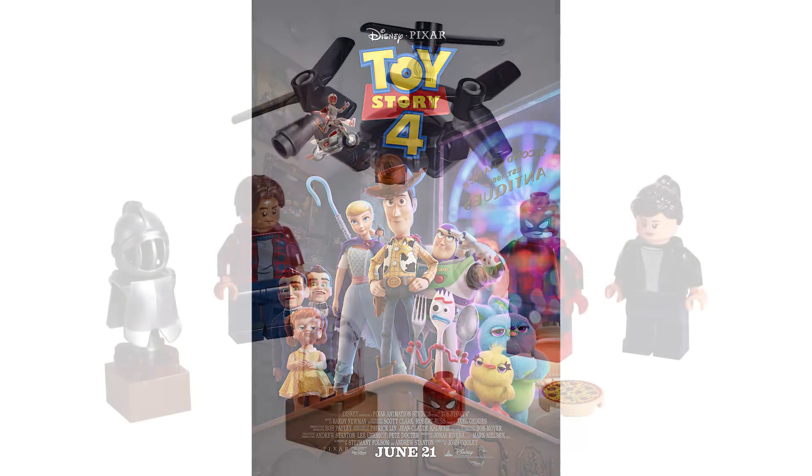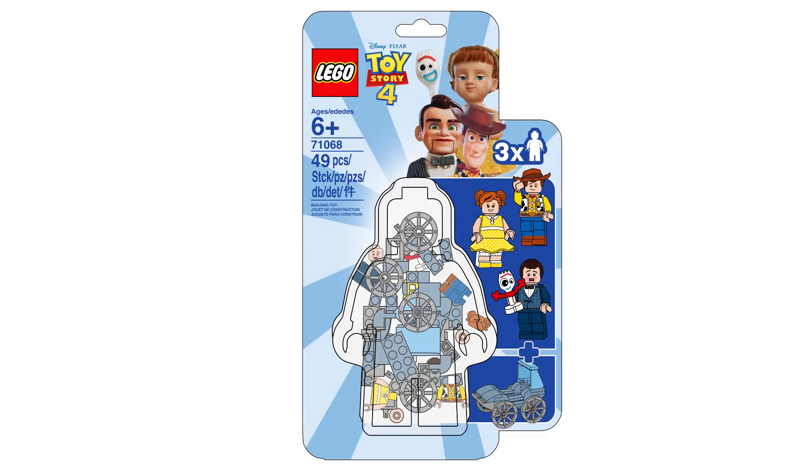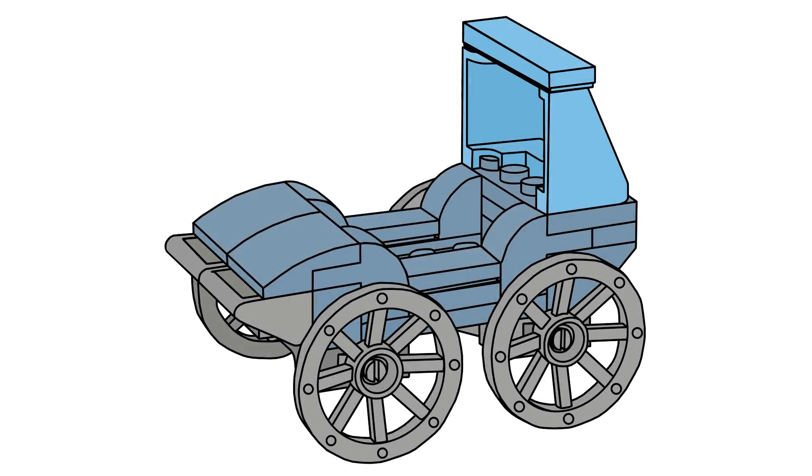Anyways, following the same rules as the Spider-Man Far From Home minifigure set, this set only has three minifigures and doesn't introduce any new pieces. The set would be called LEGO Toy Story 4 Gabby Gabby's Early Morning Stroll, which of course would consist of a stroller build, which you can see on screen now.